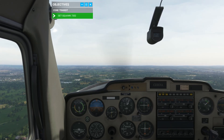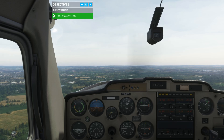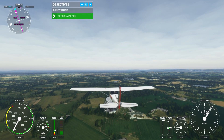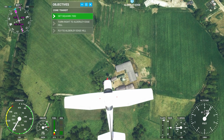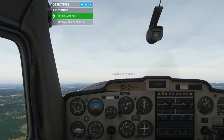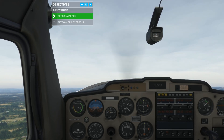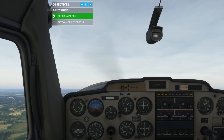Golf Alpha Charlie, proceed Jodrell to Alderney, not above 1,300 feet VFR, report to Alderney. As we pass Jodrell Bank we can see the hill at Alderney Edge up ahead, slightly to the right of the nose — head there next. We are on our way to Alderney Hill and have been instructed to stay at 1,100 feet. As you can see, I am deliberately disobeying this — I am now going to climb up and see if the instructor picks up on it and corrects me.